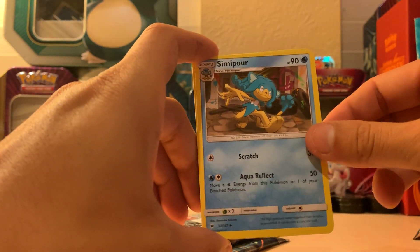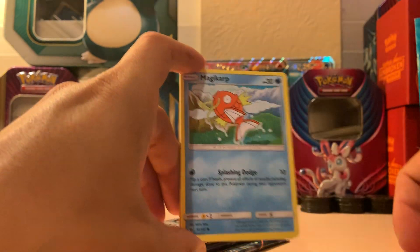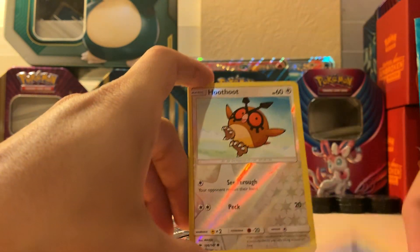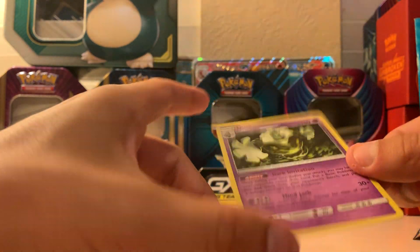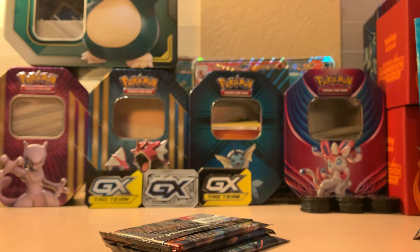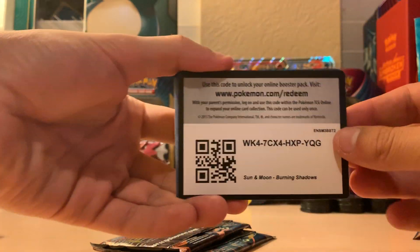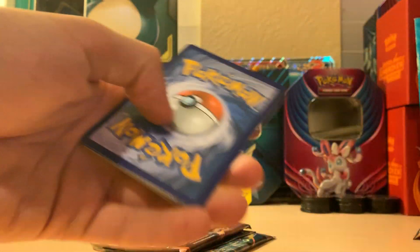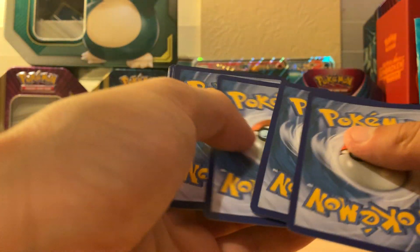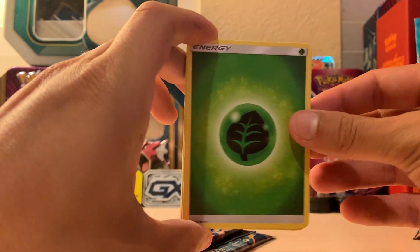Pokémon Town, Rattata, Simipour — won't pronounce that — Wimpod, Meowth, Magikarp, Krokorok, Hoothoot, and a hollow Dusknoir. I feel it in my bones. The last pack we are going to open will have at least a GX, and I say it has the Rainbow Charizard — even though we have no chance of getting it, I am being hopeful.